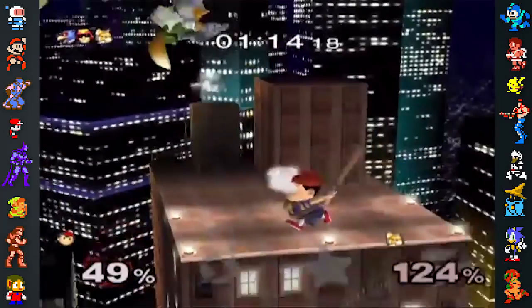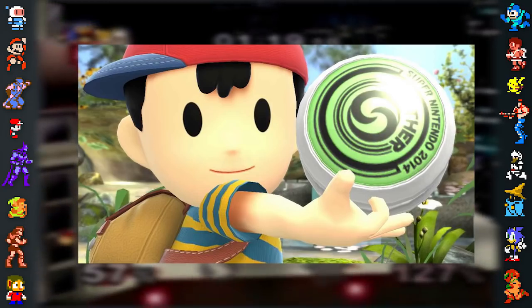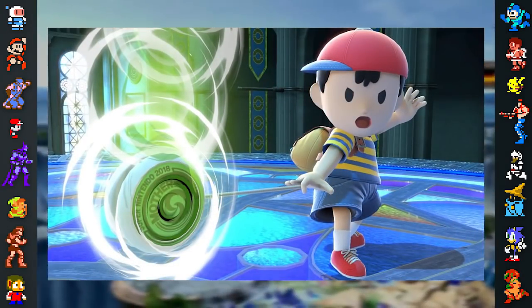With Smash Bros. Brawl onward, the Yo-Yo reads out 'Mother' and 'Super Nintendo,' followed by the game's year of release. Smash Ultimate continues this tradition with the text being updated to 'Super Nintendo 2018.'